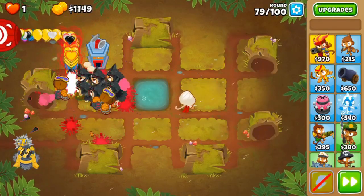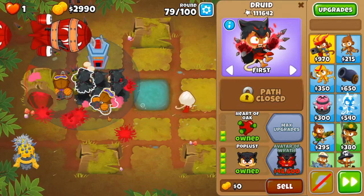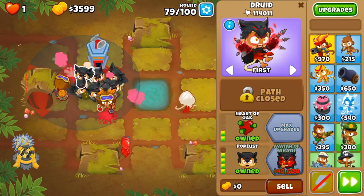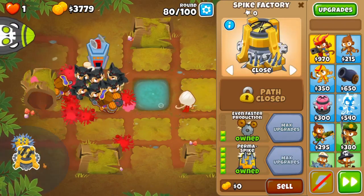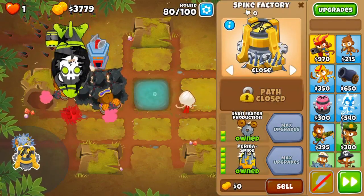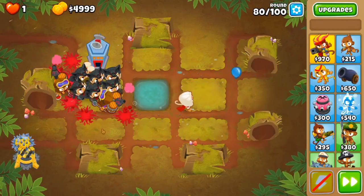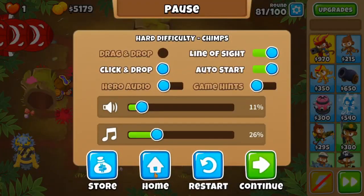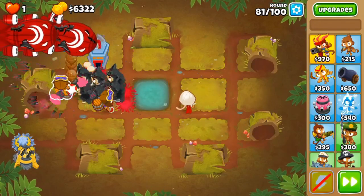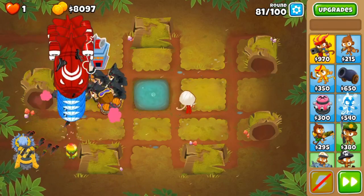And I now have my permaspike. So now what I do is save up for an avatar of wrath. We're going to be using this guy to both take down the BAD on round 100 and to knock down the DDTs — because permaspike cannot pop DDTs unless you go top path, which I'm not doing because I want to keep the spike pile nice and large. So if a DDT gets to your spike pile, it's game over. You're not going to be able to get your black chimps badge. You'd have to use the home trick where you hit home and go back in, putting you at the start of the round.